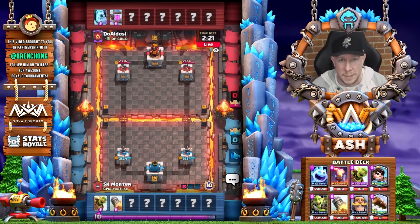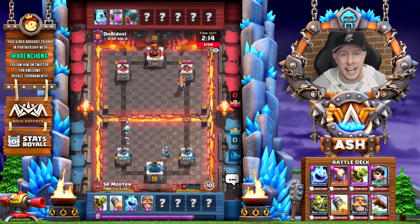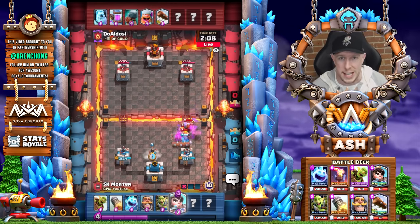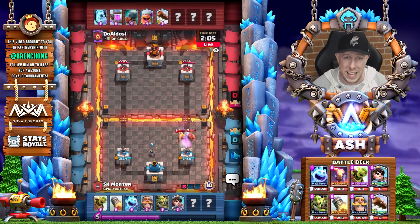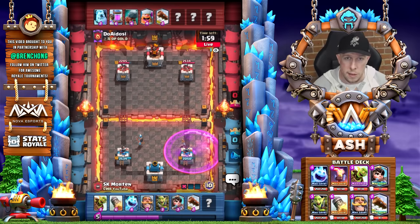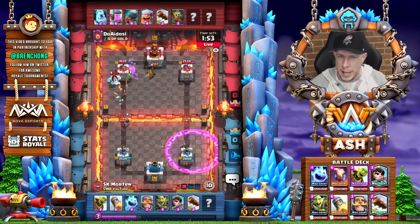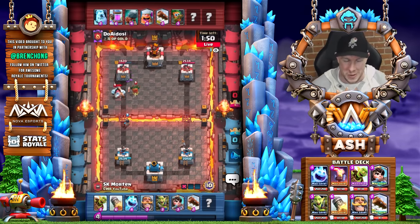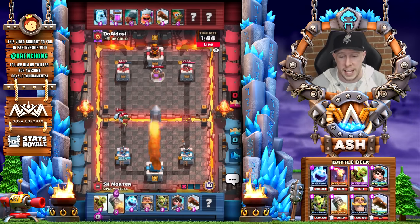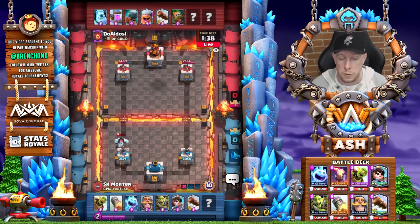The best way to get better at matchups — and it sounds tedious but once you do it a couple times you'll feel yourself getting better — is picking out a friend or clan mate. Once you lose in a grand challenge and you struggled against a matchup, have that clan mate play that deck and friendly battle a couple times until you learn what you're doing wrong. That's the way to get better at specific matchups — that, and watching a pro player on CWA Mobile Gaming or any other YouTube channel or stream and finding the ways they handle matchups that you struggle with.